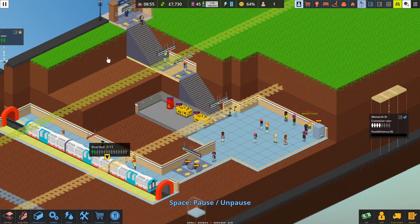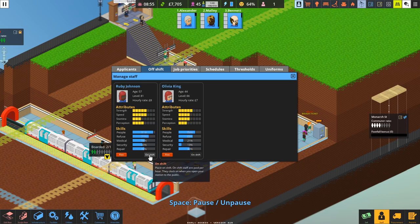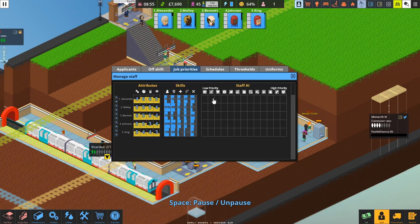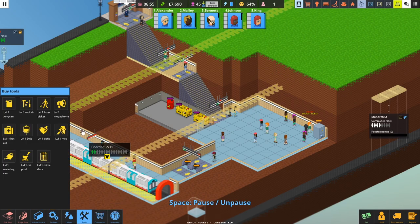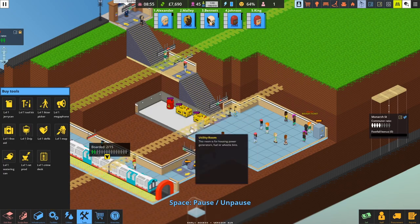I'm pausing because we've had the first problem — we've got a rat in the kitchen. We're going to get our staff on the case. We already have staff carried over from the previous maps, so we don't need to set everything up from scratch. I'll put everybody on shift. This is a RimWorld-style priority sorter, but you can only sort that out once you've actually got some tools — you have to buy the tools and place them in the room, and the staff will go and pick them up and apply them.